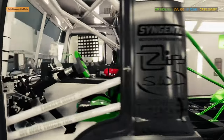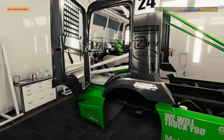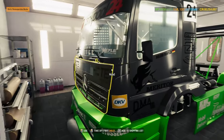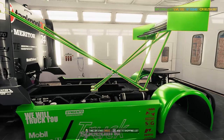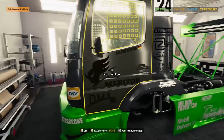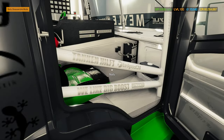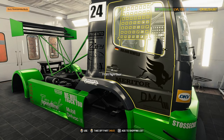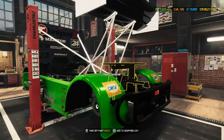Why has all the roll cage gone white? It was all gray a minute ago. I actually quite like it — I was thinking of splashing some more white on this build anyway. So now it's a triple-tone paint job: white on the interior framing, green on the lower sections, and gray everywhere else. I'll leave the green on the framing for now. Everything on the body is painted — some bits changed color on their own but I like the look of it.